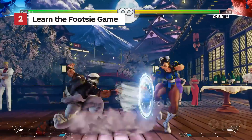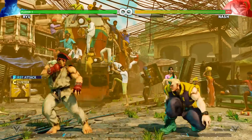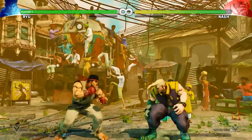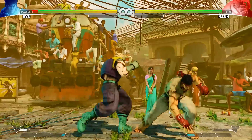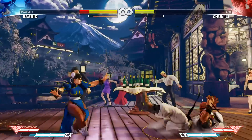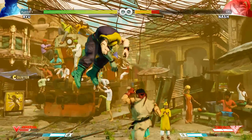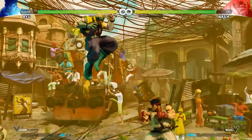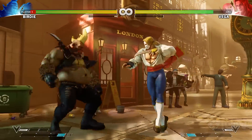Footsies are when two players try to out-poke each other with their best normal attacks, very often involving their feet. The first thing you should do when picking up a new character is identify their fastest, farthest reaching normal attacks. Practice using these at their maximum ranges to chip away at your opponent and to control as much space as you can. Ryu's Crouching Medium Kick and Birdie's Standing Medium Kick are both excellent examples of good footsie tools.